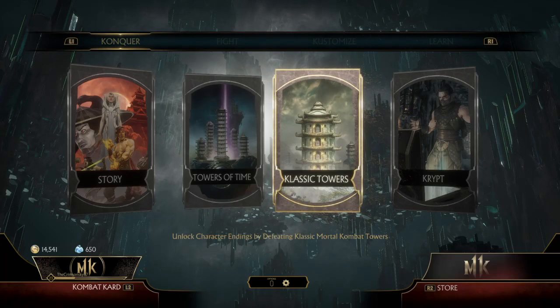So I was online trying to find out some crypt locations instead of just going around wasting my coins, and I read that there is a crypt glitch going on right now. So if you want to skip the grinding like I do, I'll show you how to do it really quick.